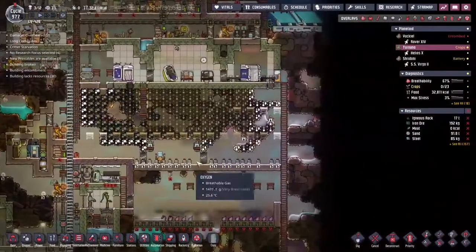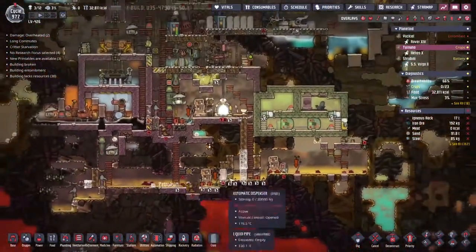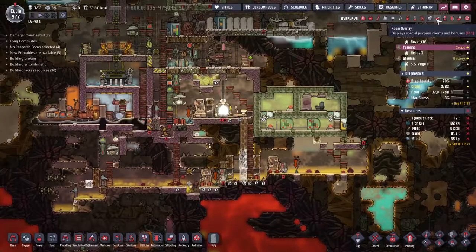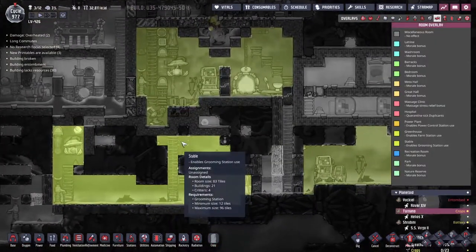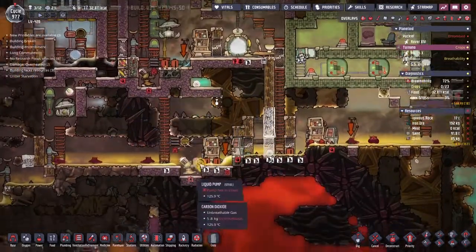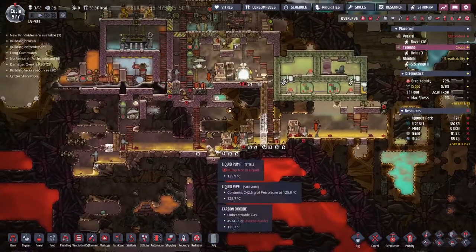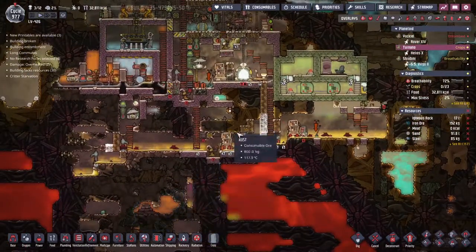Having set these big piles of jobs to be done, I'm looking down this bottom edge and feeling like we could expand this area. Coming down to the room overlay, we've got a room size of 83 tiles. We want it to really be 96, but I'd like to fit two of them into this space.